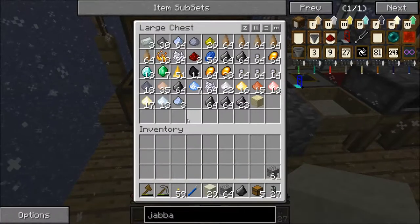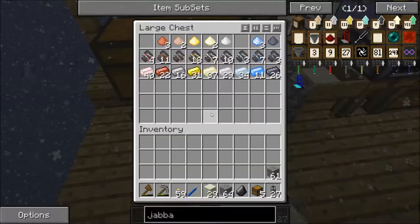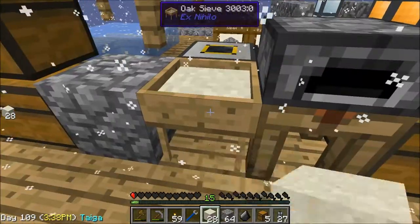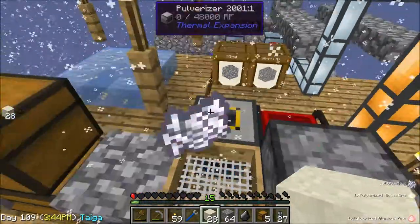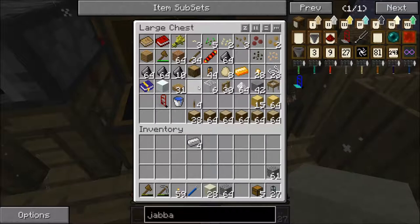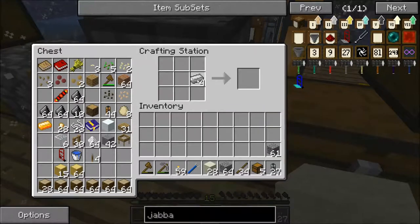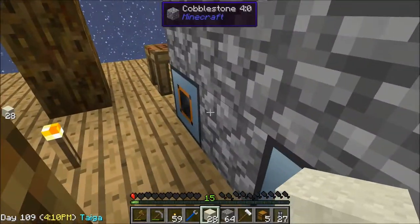I used six diamonds, which is quite a bit, but I have tons of diamonds and an infinite way to get them. For now let's just make some iron ones. Let's pop all this in, grab some sticks, and throw those guys in.